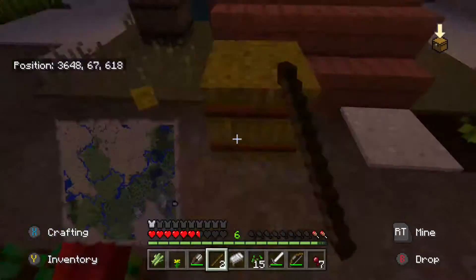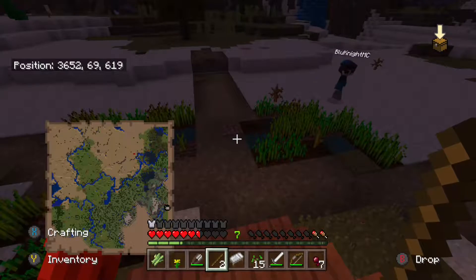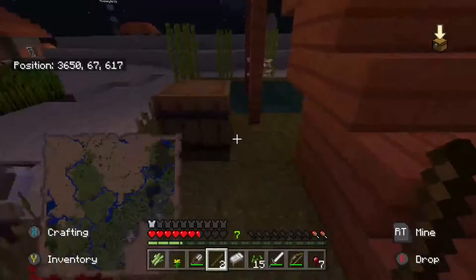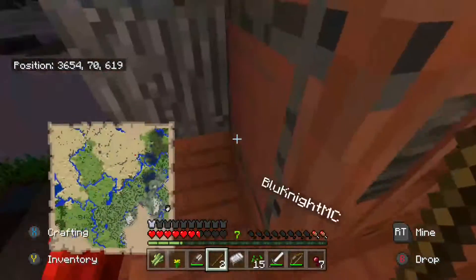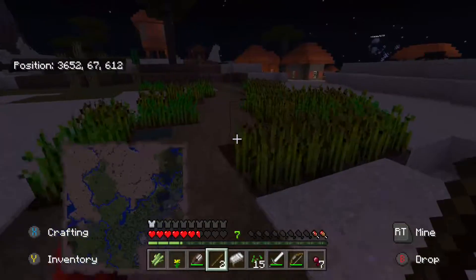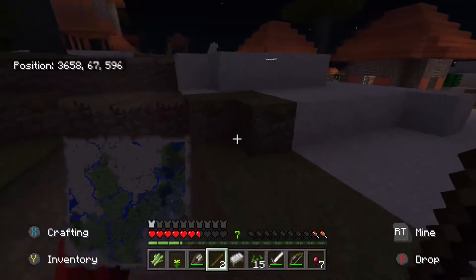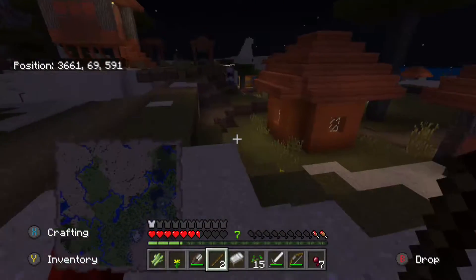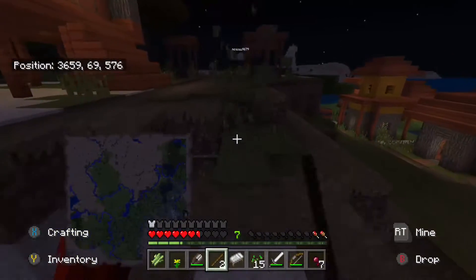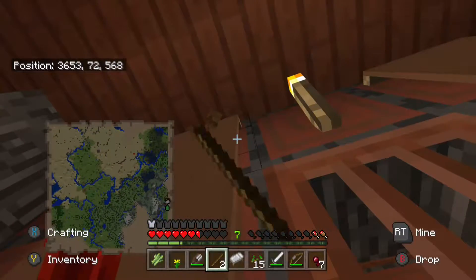A lot of nice colored wood and they got terracotta. This is what I like — this is why I like acacia. I like these kind of builds. Acacia and oak really go well together for like...